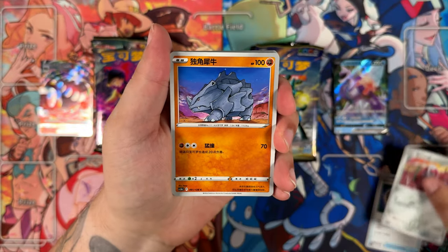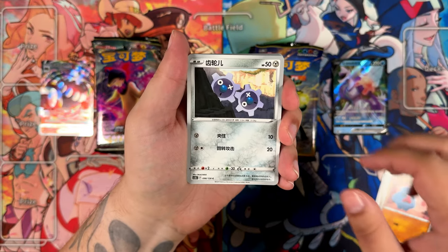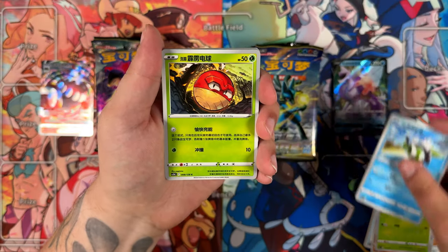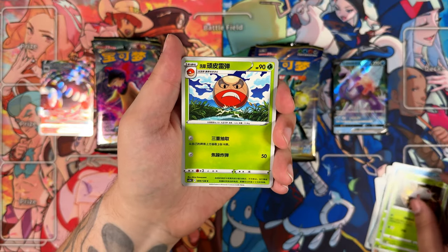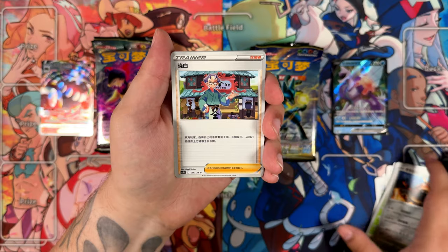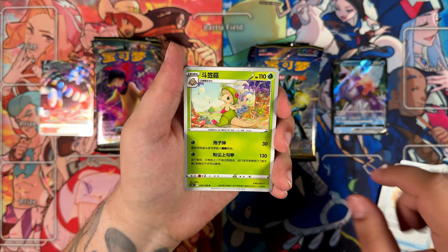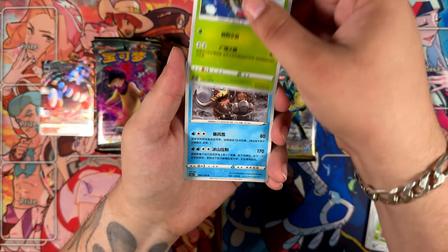Let's see what else we can pull here. There are a ton of cards in here. The card I really want the most would be either the Garchomp or the Stormy — I'm talking about the Trainer Gallery cards, if that makes sense. Both of these are in here. And then of course you do have the alternate arts. I'd also love to pull an alternate art. Out of all of the Chinese products I've opened so far, I haven't pulled a single alternate art — kind of like my Japanese opening.